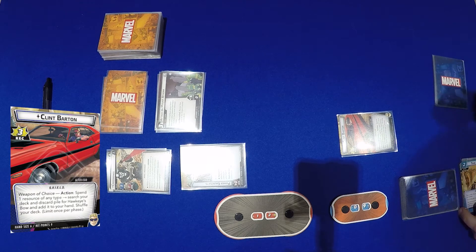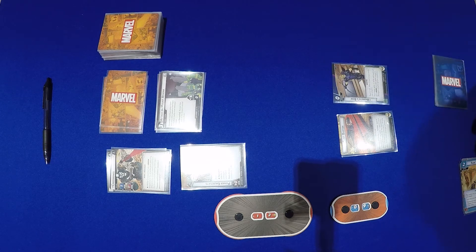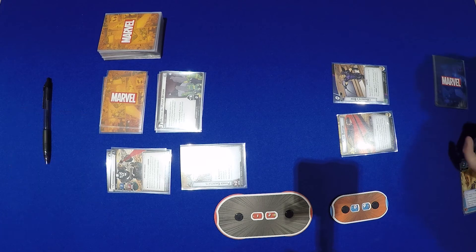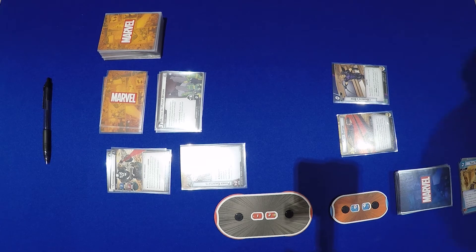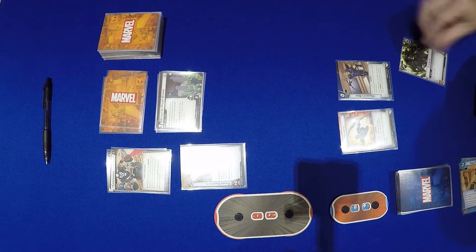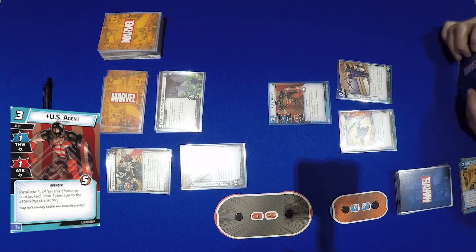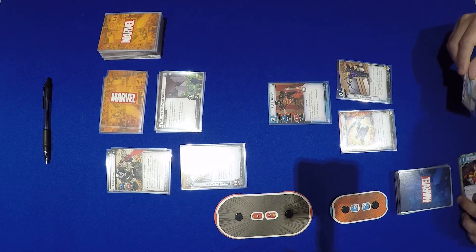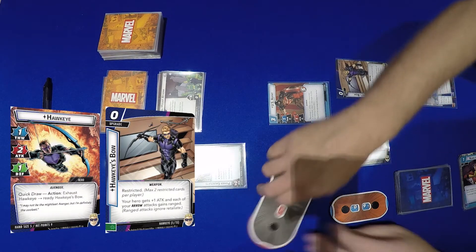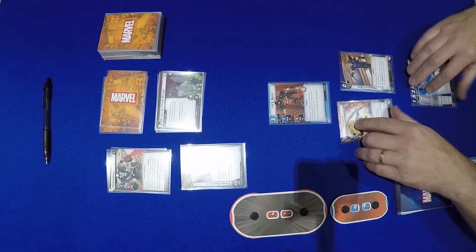We'll get rid of Team Training and use Weapon of Choice — spend one resource of any type to search your deck and discard pile for Hawkeye's Bow. Hawkeye's Bow is a zero-cost upgrade; your hero gets plus one attack and each of your arrows gains Ranged. Ranged attacks ignore Retaliate. So now we have our bow. We'll use Strength and Ready for Action to put US Agent in as a shield because Hawkeye doesn't have that much health. We'll keep our arrows and attack with Hawkeye for 3, putting Crossbones down to 9.